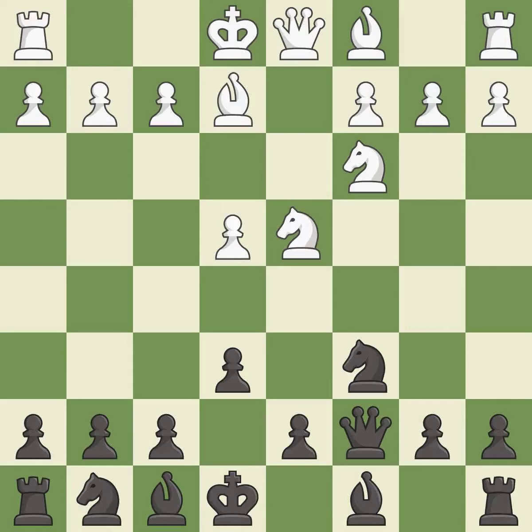Be2 develops the bishop and prepares castling. Nf6 develops the knight toward the center, attacks the e4 pawn, and controls the d5 square.